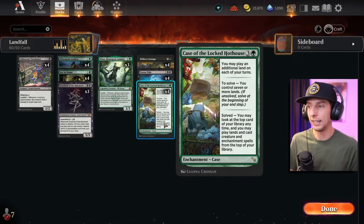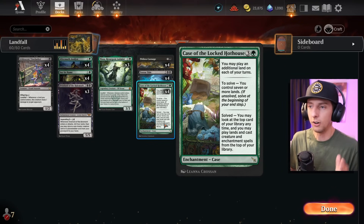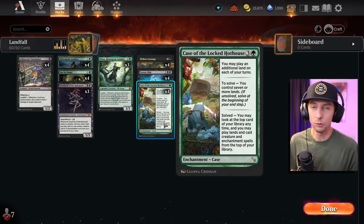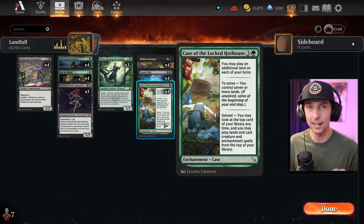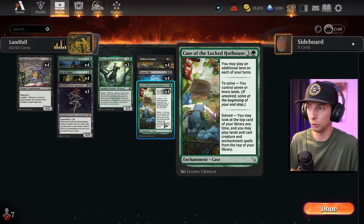I'm running the Case of the Hot House — a card that allows us to play additional lands every turn. Once we get to seven lands, we can actually play lands from the top of our deck and cast spells, which is pretty cool because we are trying to ramp as fast as possible. This card allows us to do so and also gives us a bit of card advantage.